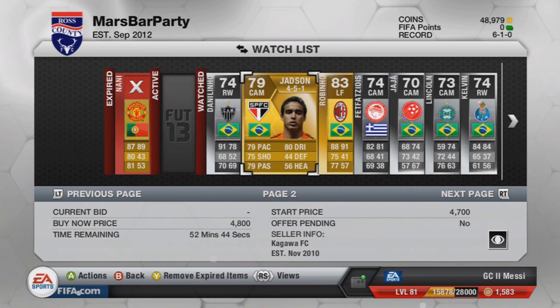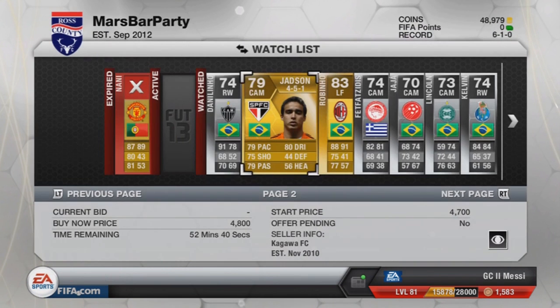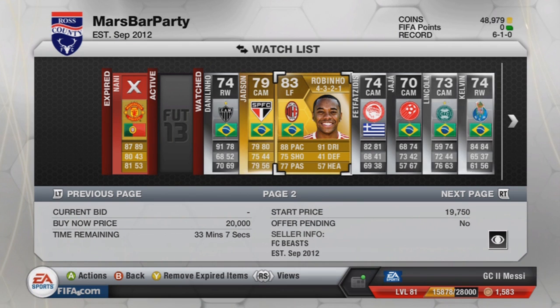Then we've got Jadson, a new player to Ultimate Team who plays at São Paulo. 5-star skill, 4-star weak foot — looks very promising. He was about 2k; now he's gone up to about 4 or 5k, so his price has rocketed. Then we've got Robinho, a left forward for AC Milan — 5-star skills. It was rumoured he would be a 4-star skiller on release, but he actually kept 5. Unfortunately El Sharawy is now only a 4-star skill, but oh well, we've got to move on from that.